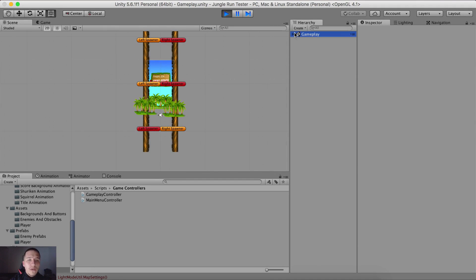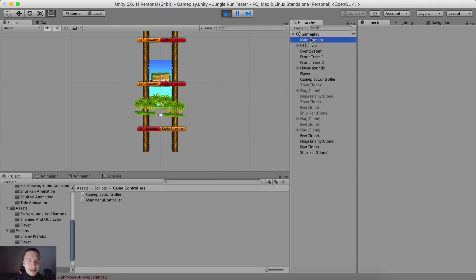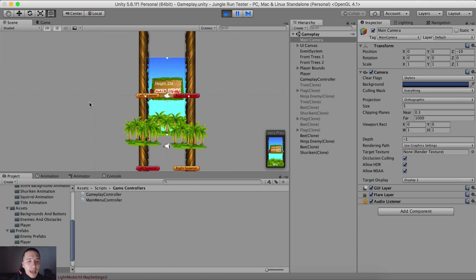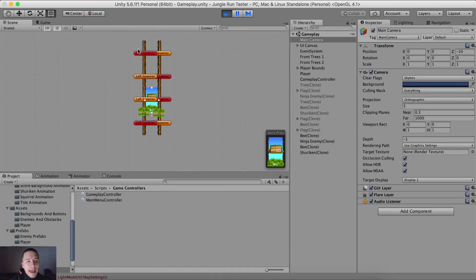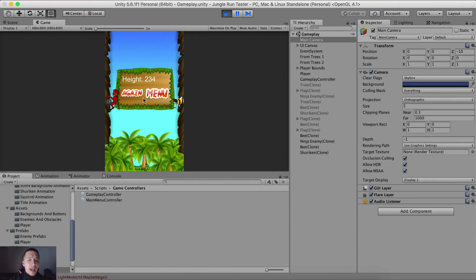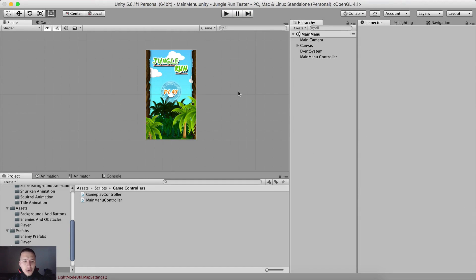For example, the camera is not moving at all. If I select the main camera you will see that the position of the main camera is at Y equals zero. We are not moving the main camera at all — we are moving the actual backgrounds and the enemies and all of that. So let's get into it and create this cool game.